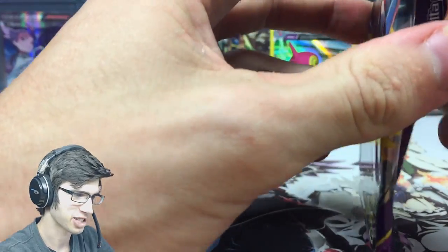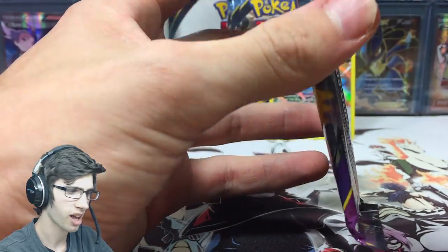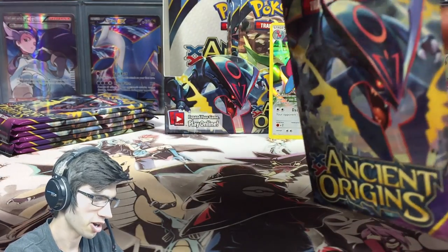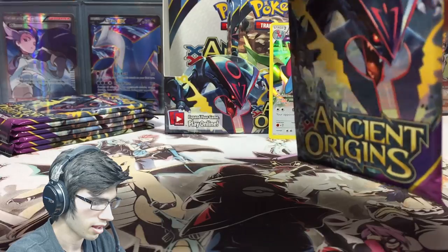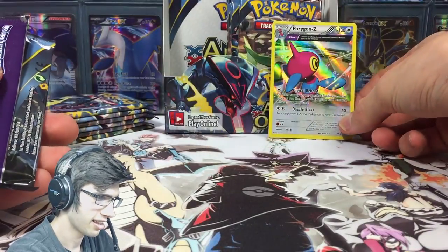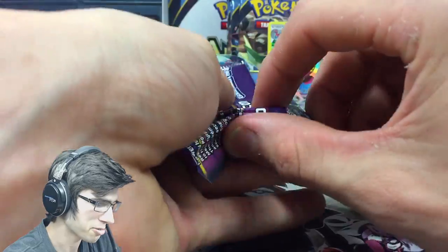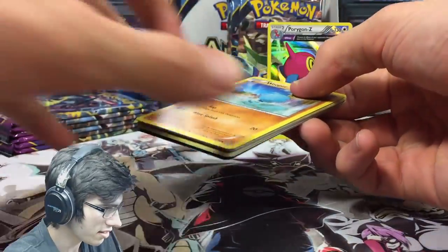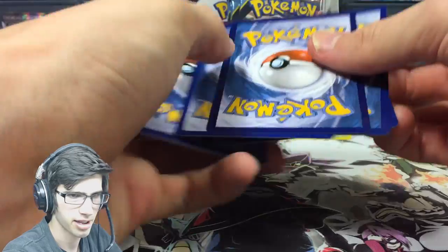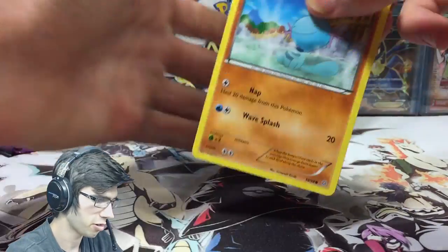I love this holo card — it's just holographic all over, it's pretty sweet. Just look at that eye! I think there's like a spring hanging from Porygon Z's eye — come on! The duck-duck Porygon Z.